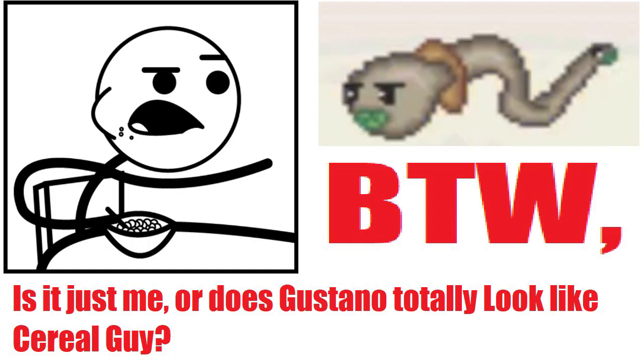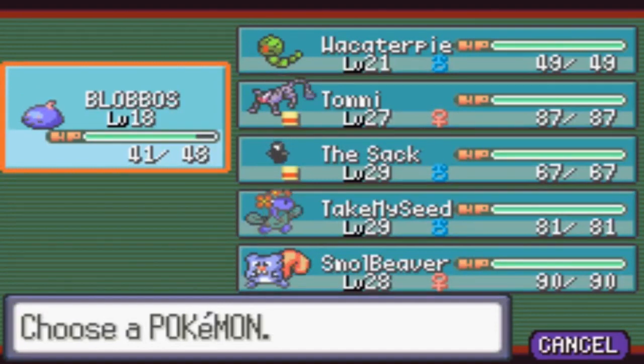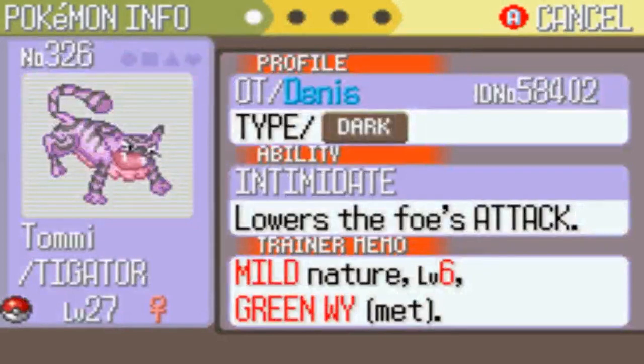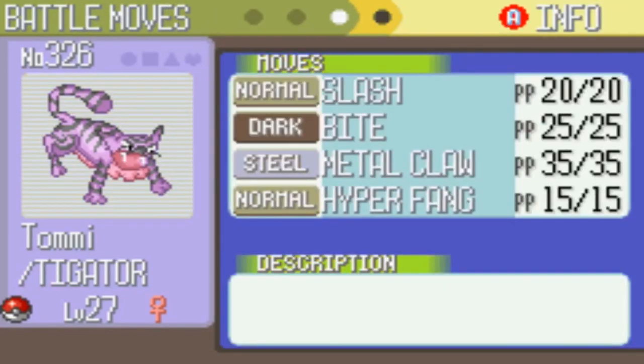Alright, that's going to be it for today's grinding report. Let's go ahead and take a look at everything. I kinda ran out of time. I didn't get Blavos and Wakaterpie up as high as I would've liked, so I might have to work on them a little more later. I don't really like this thing as far as looks go, but as far as a Pokemon goes, its stats and everything are really solid, so I'm definitely keeping it on the team. It's level 27. Blavos and Wakaterpie's movesets haven't really changed, so I won't go over those. This thing has Intimidate now after evolving, and it has Slash, Metal Claw, Bite, and Hyper Fang, which is a really nice moveset.